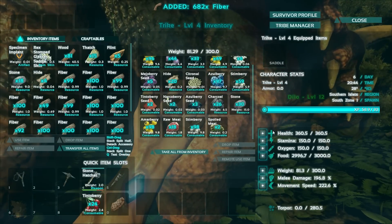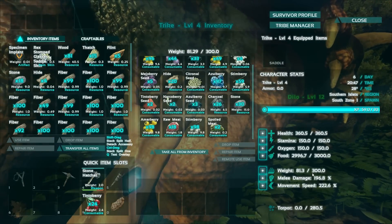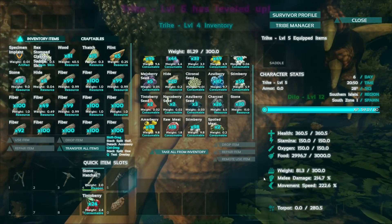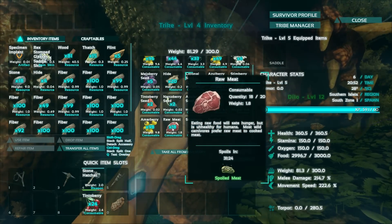I'm not sure what to give this big guy. He's pretty strong on health; stamina and oxygen are fine; food is not a problem; he can carry a lot of stuff. Melee damage is probably his weak point, so let's give him some more melee damage. He's level five — looking good. He's got some meat on him, we'll keep that for now.